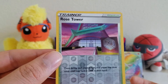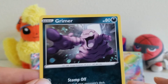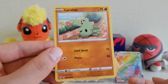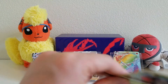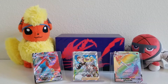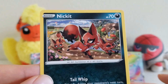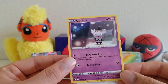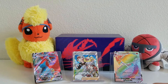Next we have the Rose Tower — it's a Reverse Holo. Next we have Grimer. We have Larvitar — I think out of all the pseudo-legendaries, this is one of my favorites. We have Shelmet — it says no one is going to steal my helmet, right? We have Nickit — I saw these in the very beginning of Sword and Shield but I never really caught on with Nickit. And we have Gothita in the spotlight. So that was pack number four.